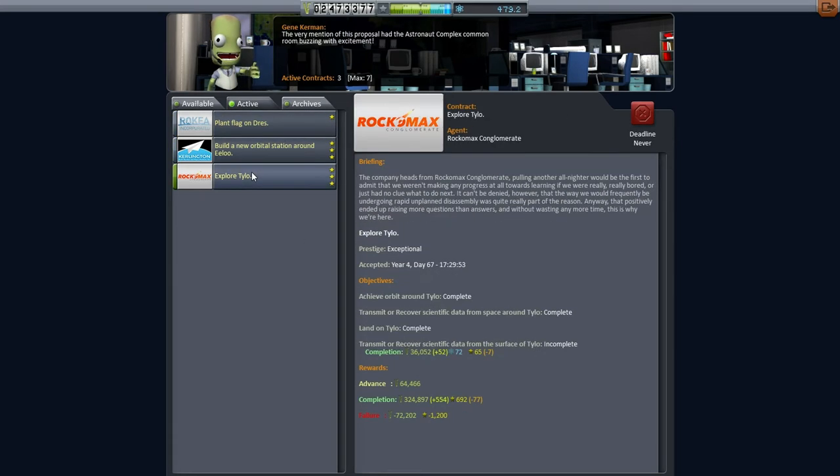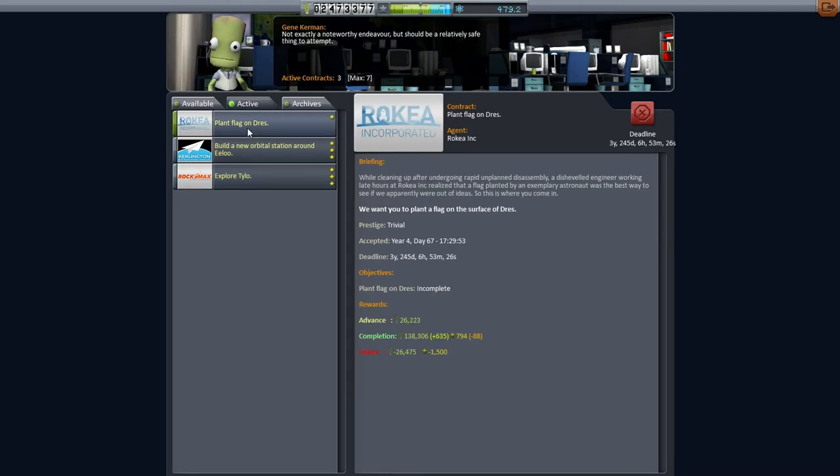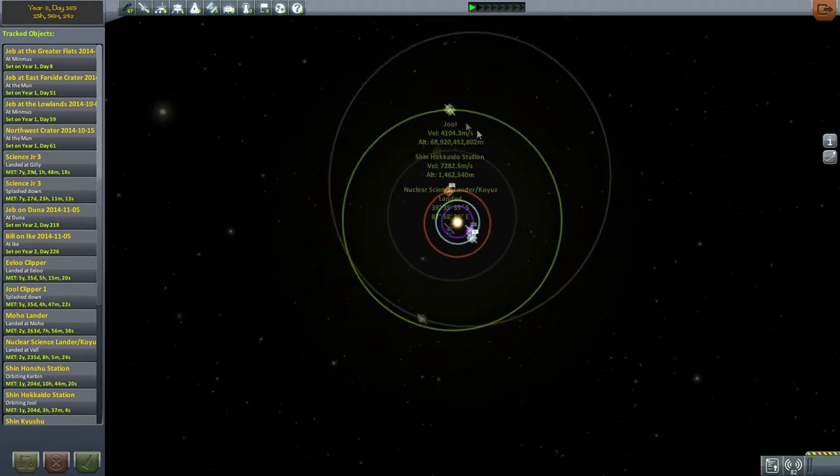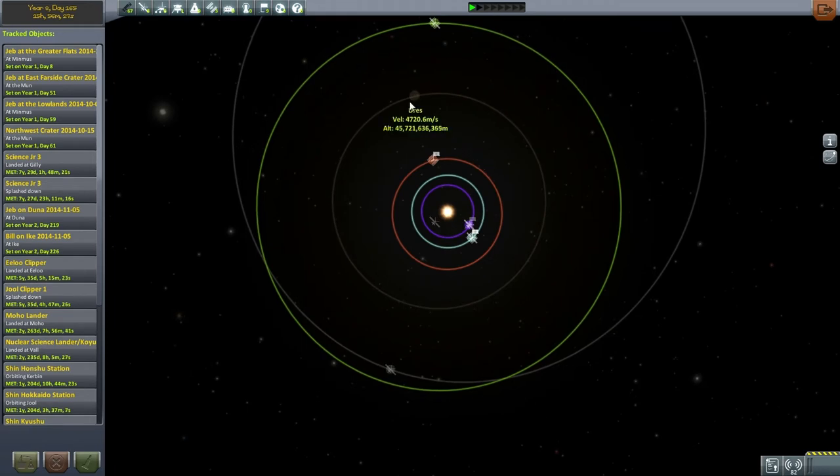Now these other contracts seem to be more lucrative, but we haven't actually done anything with Drez at all. Looking at our tracking station, we can see we've got a Moho lander at Moho, stuff on Eve and even a flag planted on Gilly. Obviously Kerbin is done. We've got the Elu Clipper landed on Elu, and stuff around Joule.